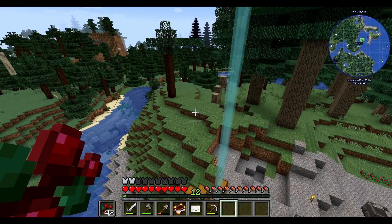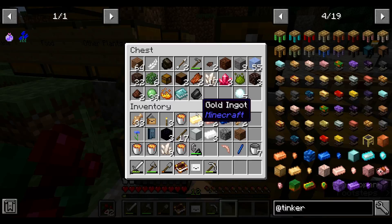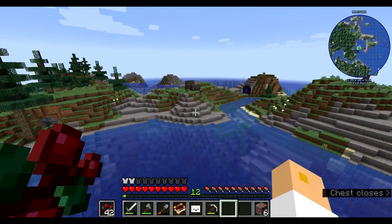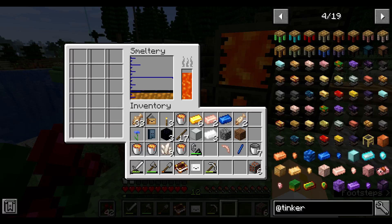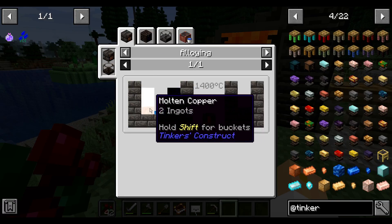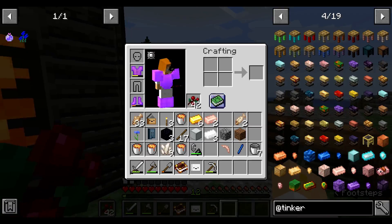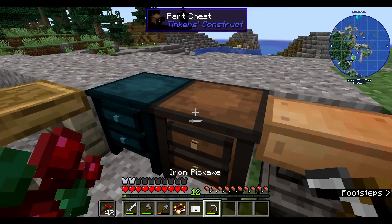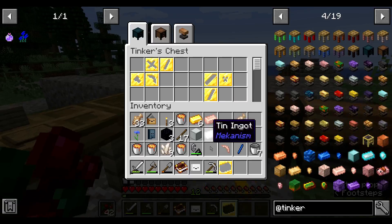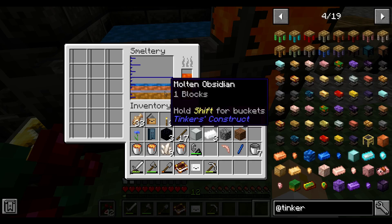Bronze has 'maintained,' which isn't the worst. The idea is we just make this thing super powerful anyway — and we do have more copper in here, so we don't even have to worry about it. I think it's just one ingot of cobalt, yeah. And this is for our tool binding, which I believe is what we're missing at the moment. Tool binding — snag that, grab our tool binding.